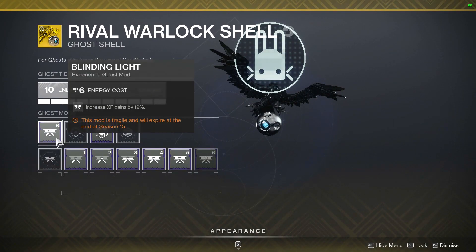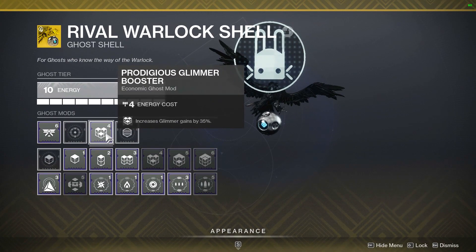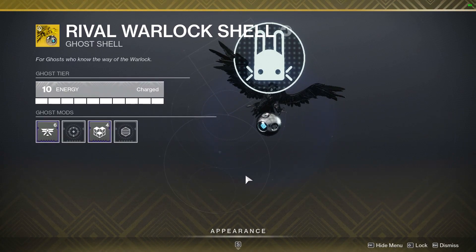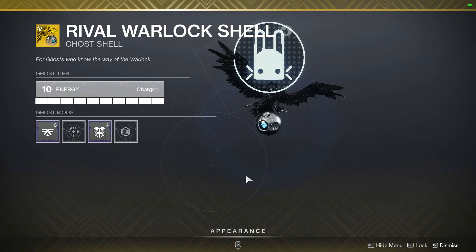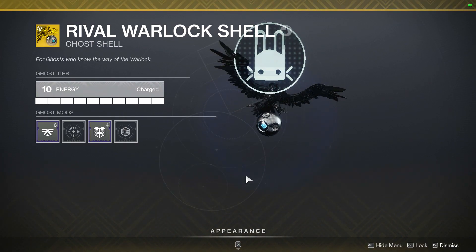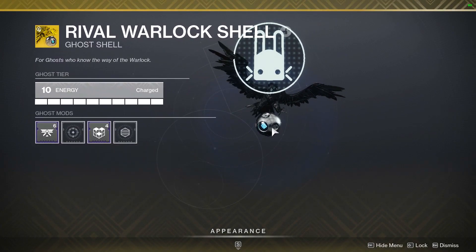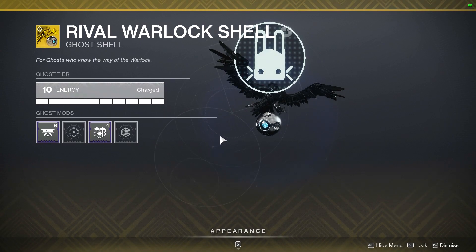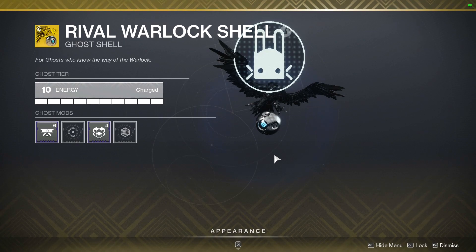This is my max XP ghost, so I'm getting 12% XP gains and then 35% glimmer. It's nothing crazy. I'm just going to be using this when I'm doing either quests or just running around in the open world. This is not for any strict playlists or anything like that — specifically for open world things that aren't playlist-related.